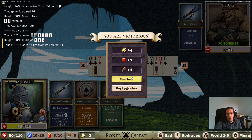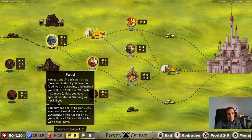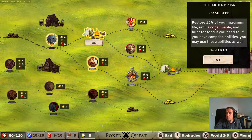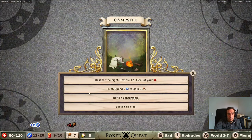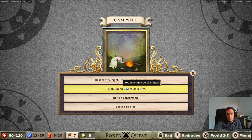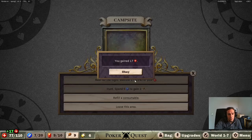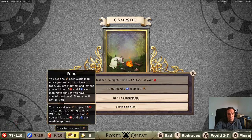That was a risky gambit - I could have gotten whacked in the face quite hard, but I'm new here, I'm allowed to do sucky things. Restore 15% of maximum life, refill a consumable, and hunt for food if you need to. We can rest here and hunt for energy to transform into food. I can do all of these things - great.